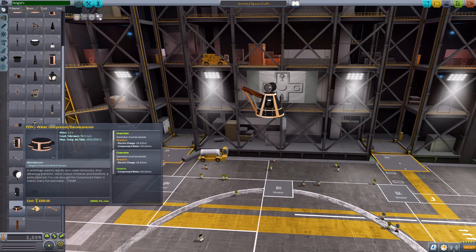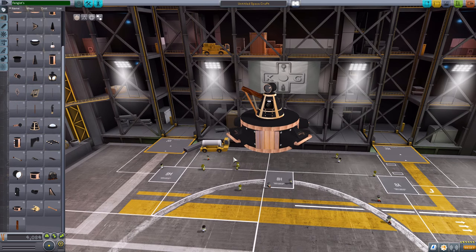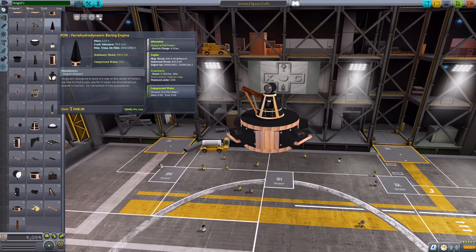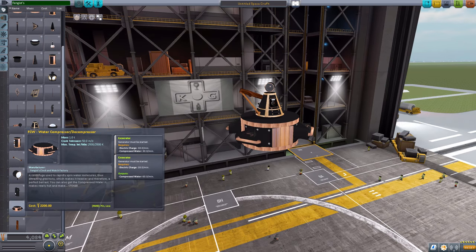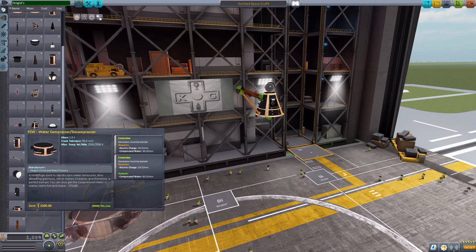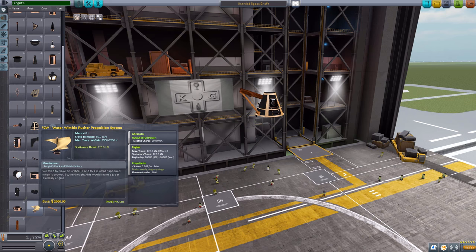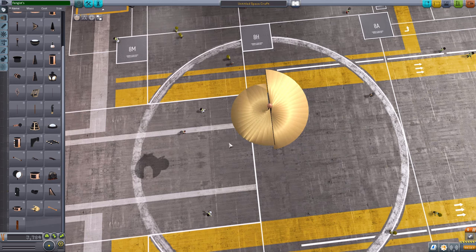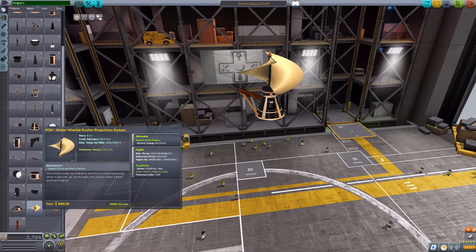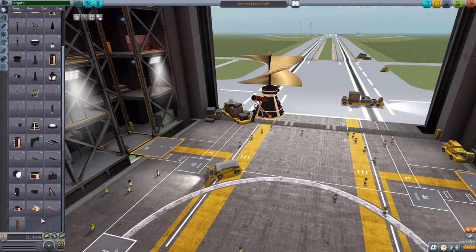We then have the water compressor/decompressor, which — just like with the maritime pack — is used to take water and compress it into those compressed water chambers to add weight to the ship so that you can balance it out, or if you're playing with a submersible, to actually sink it down underwater. It uses electric charge to do that. We then have the water wimble pusher propulsion system — just another sort of screw engine. This one will produce a maximum thrust of 120 kilonewtons using 0.068 steam per second. Again, doesn't spin, which bothers me, but we'll talk more about that momentarily.